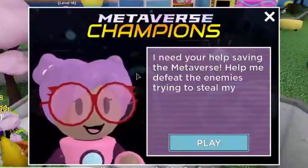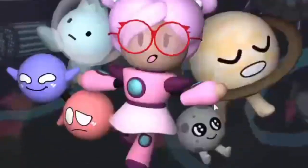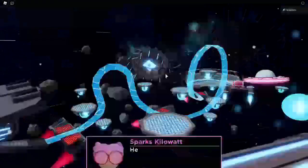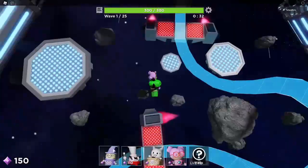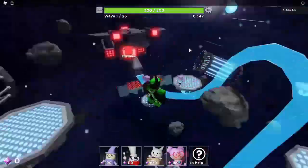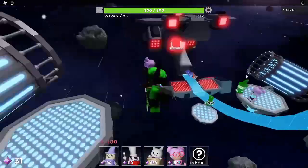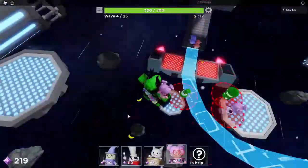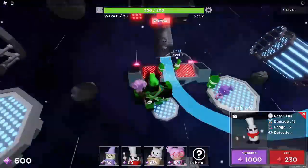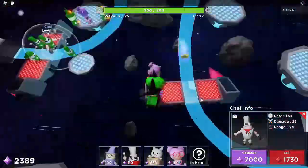Fifth is Tower Heroes. When you join it says Event, and Sparks says she needs your help saving the Metaverse — defeat the enemies trying to steal the secret package. Press Play and it'll teleport you to the game. Go through the opening dialogue. This is a tower defense game — it's best to place a whole bunch of units first and then upgrade them. Place them near the path so they do damage. Sparks is probably the best unit, so place a bunch of Sparks units first and upgrade her range.